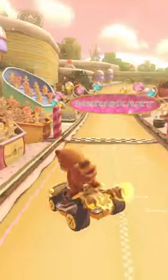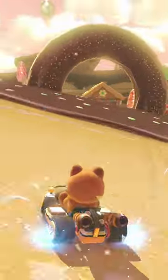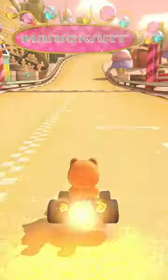This is the Sweet Sweet Canyon Donut Shortcut, where it looks like you need a mushroom, but all you need to get in the hole is a mini-turbo and a well-timed hop. That sounds simple enough — it can't be too hard.